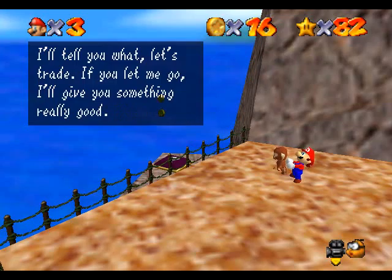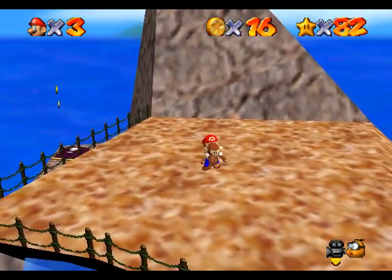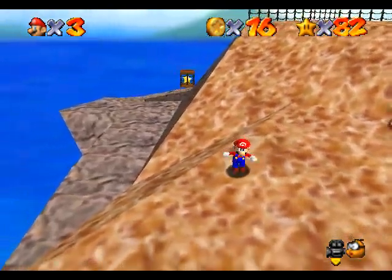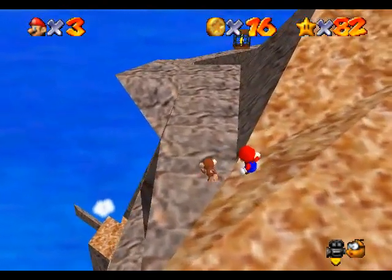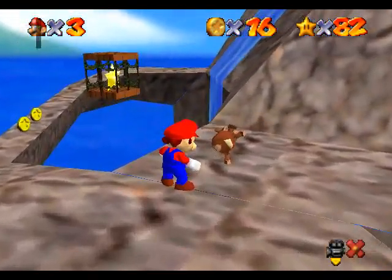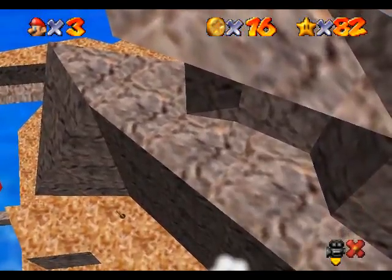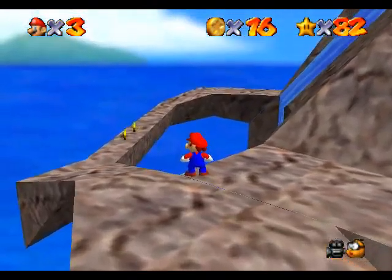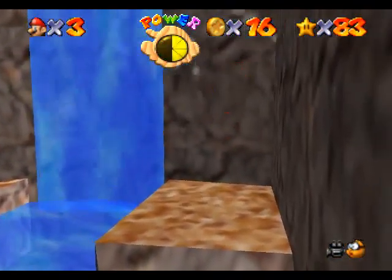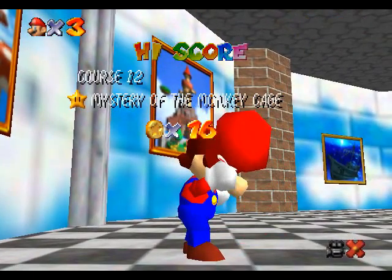It's not easy to catch this monkey. Okay, ow — let me go! I was only teasing, can't you take a joke? I'll tell you what, let's trade — you let me go, I'll give you something really good. No? So how about it? You're gonna be my slave now. Okay, now we can free him. I could take him all the way down the mountain, how do you like that? I could bring him to his other monkey friend. Course 12: Mystery of the Monkey Cage.